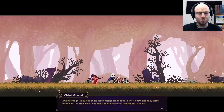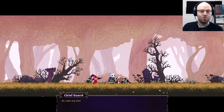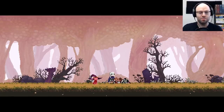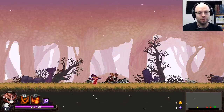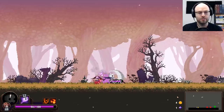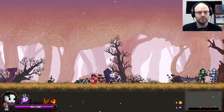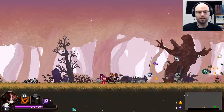It was strange — they had some black stones embedded in their body and were out of control. Those nasty humans must have done something to them. Press the Y button at the opportune moment to regain your stamina. Take my skull with you — I'll pour all my mana into it. Use it to fight and save our people. He'll never be the head of a major corporation. We can swap head to head! Hit him with a firestorm — oh baby.